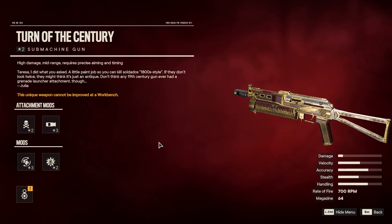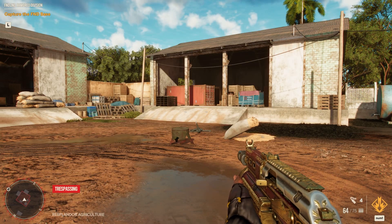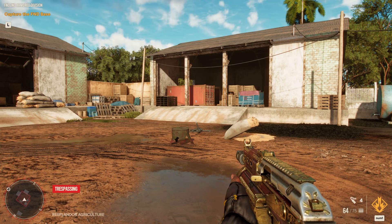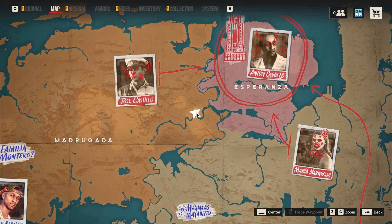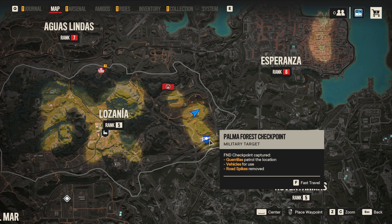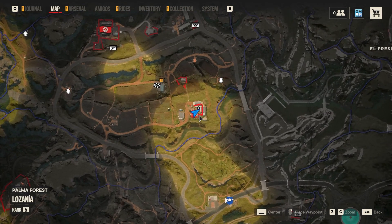So let's check out where you can find this one yourself. I actually stumbled upon this one at random because I was releasing some rebels. So let's check out the map for a second. We are currently in the Lausania region, a little bit north of the Palma Forest checkpoint. You can find a little hideout right here — it's called Resplendor Agriculture. Not my best Spanish, but you'll get there.